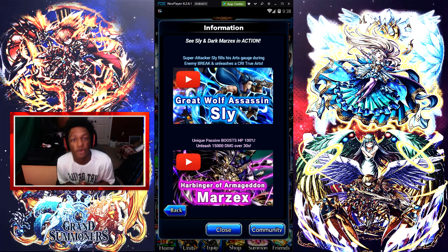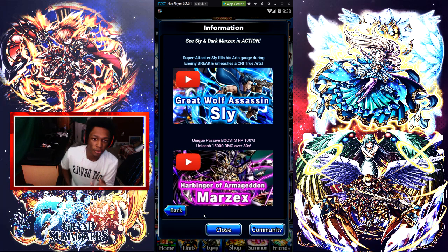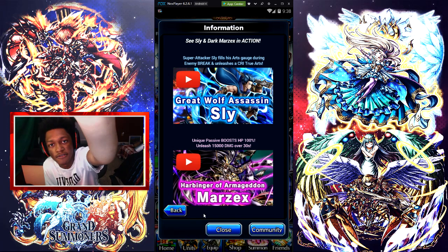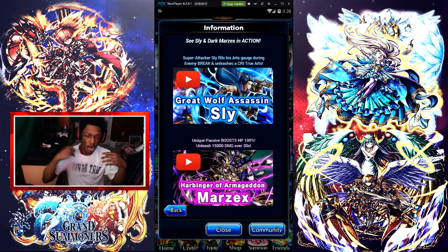If y'all want me to summon for Great Wolf Assassin Sly or Marzik I will, and I'll do a showcase over them if y'all want. I still got to awaken my Jill, so we're still going to do that — the boss comes Friday. So once the boss comes Friday we're gonna do the boss and probably gonna stream it too, since it comes like at 5. We're gonna get the boss, limit break her, then do a showcase video over Jill.